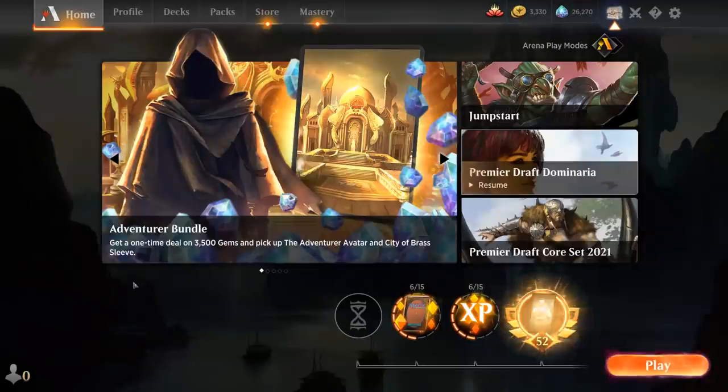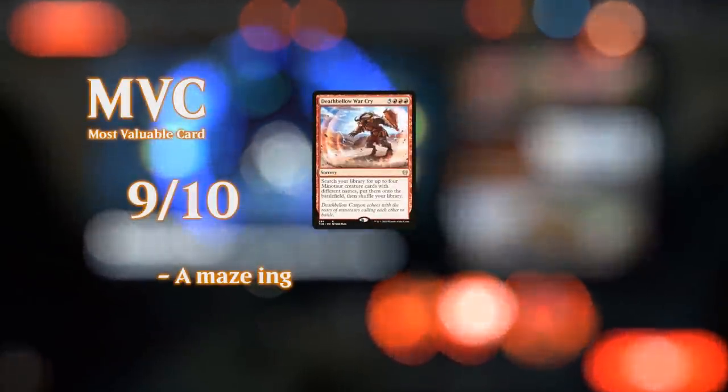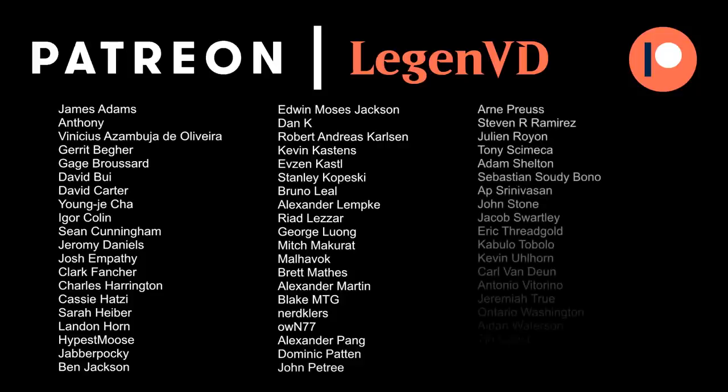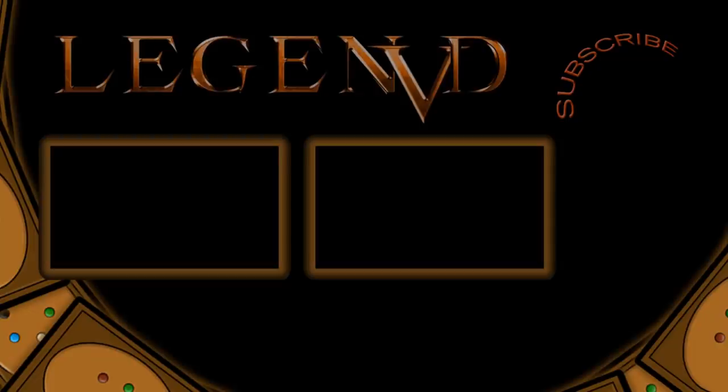So our Mono Red Minotaur deck — more than just a meme. Also able to win games against top-tier decks like Goblins and Core Spirit Dancer Auras, which are two of the best decks in Historic right now, especially in Best-of-One. Being a two-card combo as opposed to a three-card combo with Arcane Adaptation is a significant consistency improvement. Also, having a bunch of cheap Minotaurs to play out when we don't draw combo pieces is much better than having uncastable 7-mana creatures in hand. Thanks for watching, hope you enjoyed, and have a nice day. You can become a patron at patreon.com/legendvd to decide the topic of future videos.